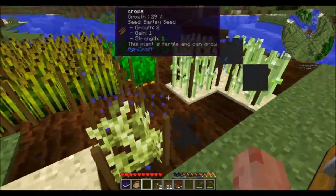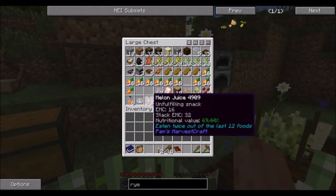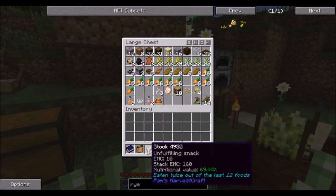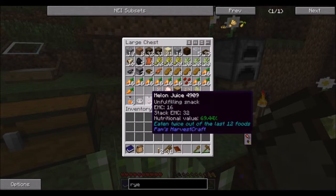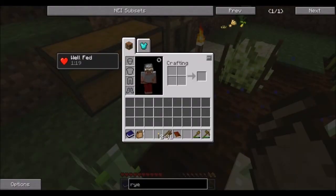Pot roast is pretty darn good — it's three hunger and two and a half saturation, which is far better than anything else we've been eating recently. We've mostly been surviving on melon juice, some carrot juice, maybe some bread. So yeah, it's a good thing to have. Let's fill our lunch box.